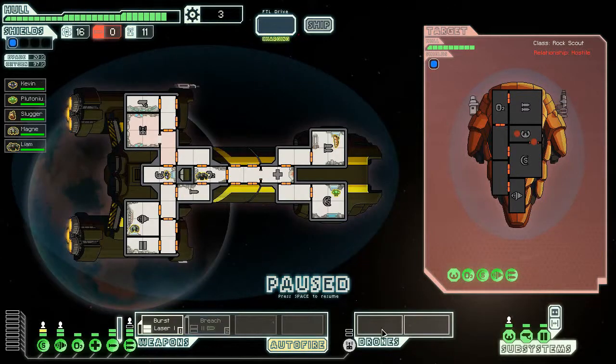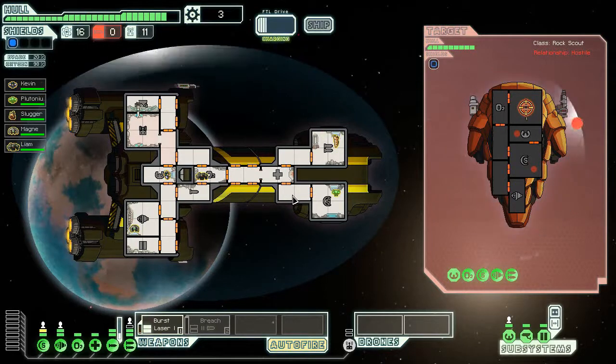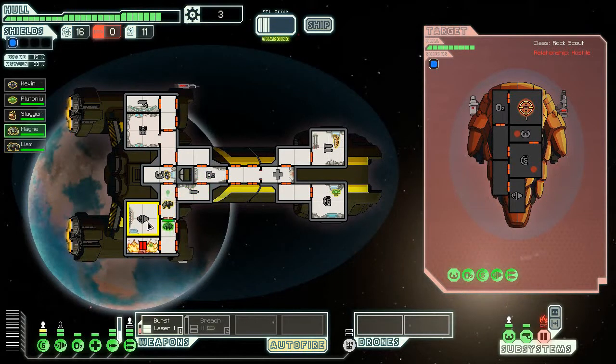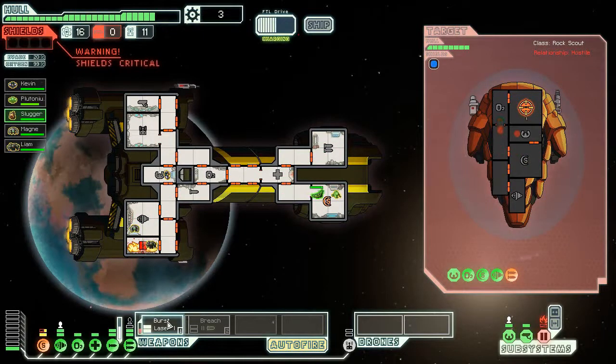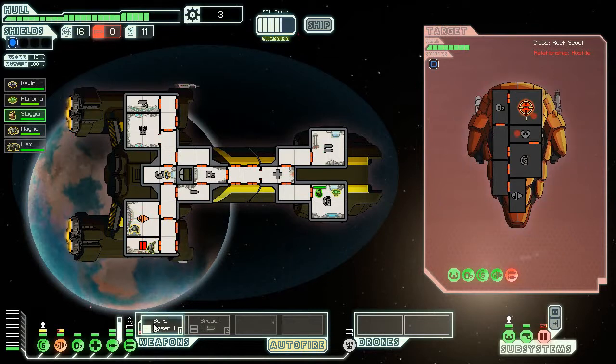We don't have drones anymore — so just the artillery beam and the burst laser. Let's mess up their weapon system first. I can't open the doors because it's on fire — that makes sense. Actually, just let him do the work. Shield bay — no. Okay, that took care of the huge problem that was the missile launcher. You can go back to your posts — you did fine.